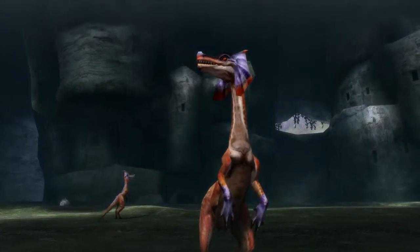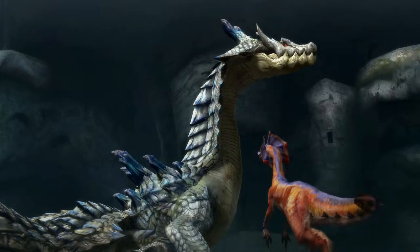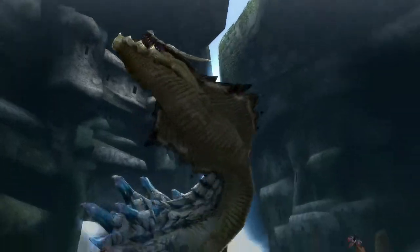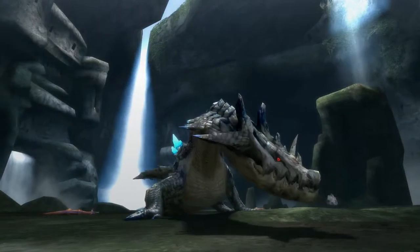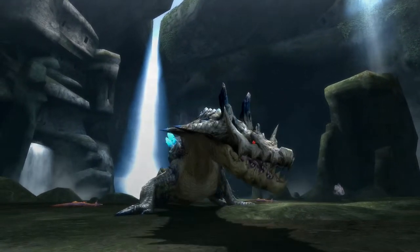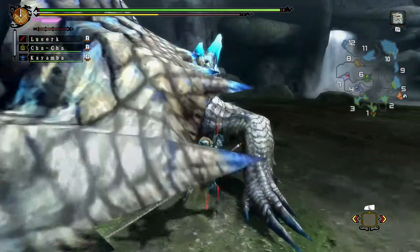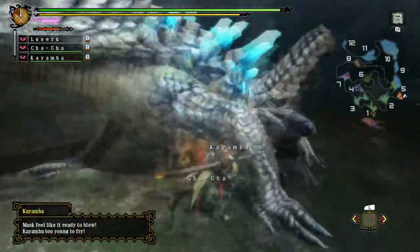I wish you could jump in that pool — that'd be pretty neat. Look at his crystals on his back, that is like the best part of him — so freaking cool. I didn't want to use my Stygian and Ogre set because it has like negative 20 thunder, so I didn't want to be an idiot and bring a knife to a gunfight.